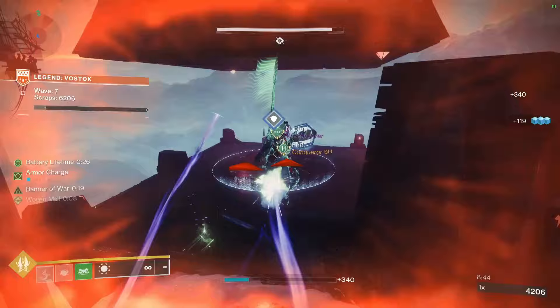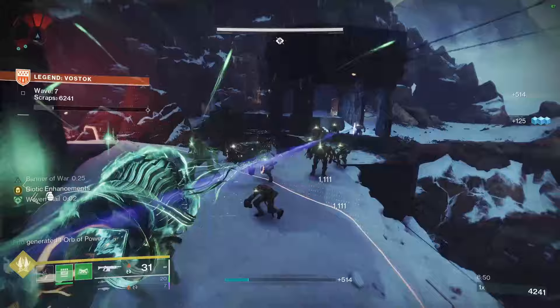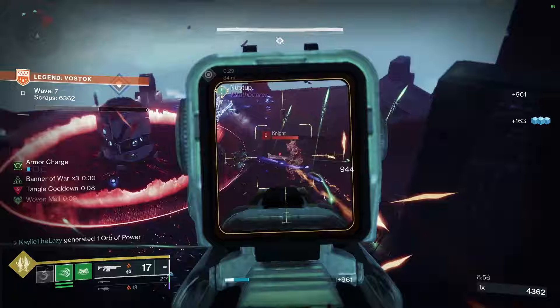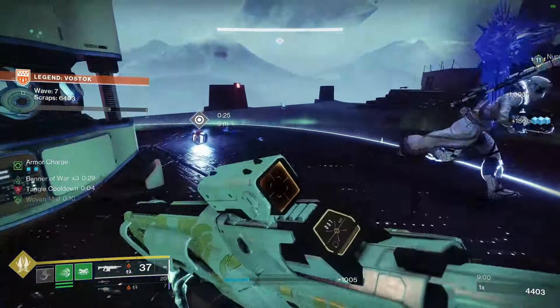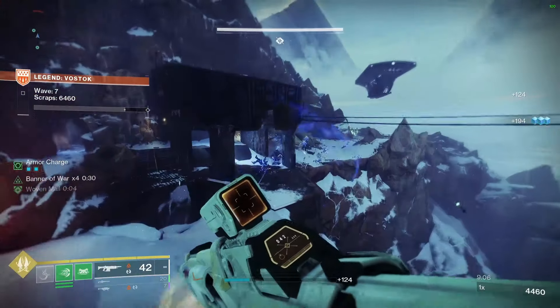Today, Bungie released a TWID that had some very cool information about the exotic class items that are coming with Prismatic and The Final Shape, and I wanted to give you guys one roll for each class to get those gears turning for build crafting in the near future. To be clear, these won't be available for the day one raid, but it's never too early to start thinking about what you might want to do with Prismatic.